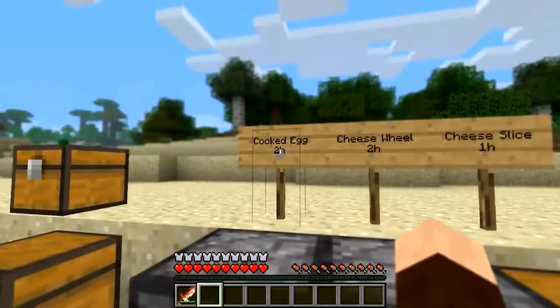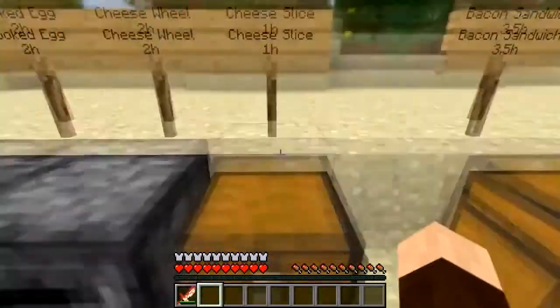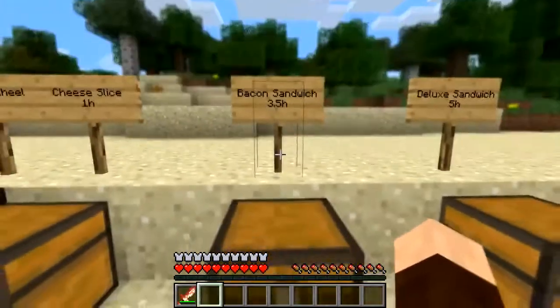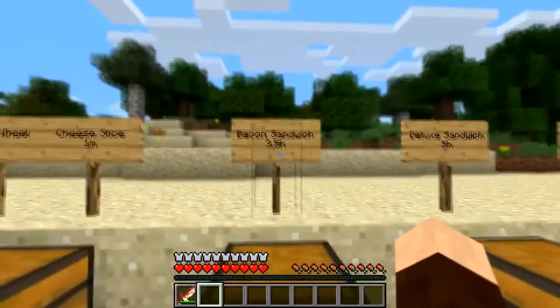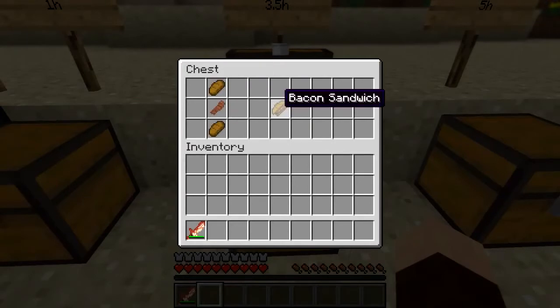Cooked eggs give you 2 health, cheese wheels give you 2, and a slice of cheese gives you 1. Then you've got the bacon sandwich — this is a combination of things you can do. You make your bread the traditional way, get your cooked bacon, and there you go — you get yourself a bacon sandwich which gives you 3.5 health.